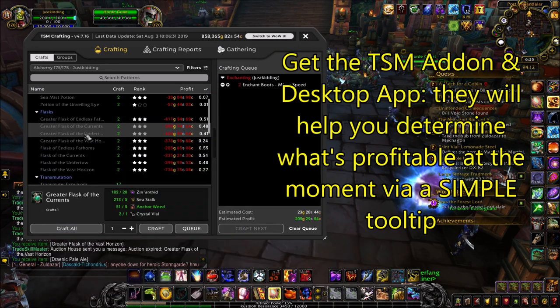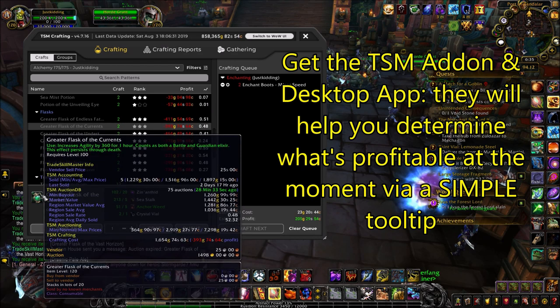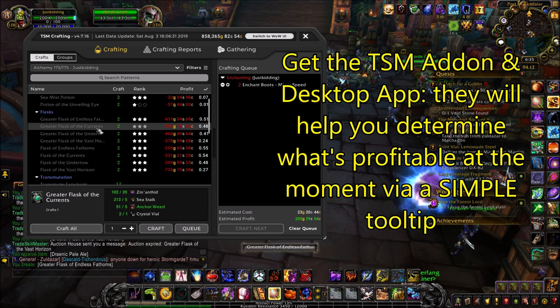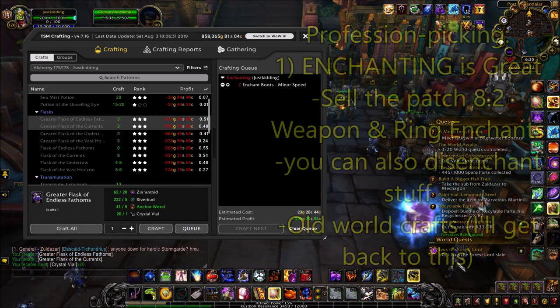Next, to get started with any type of crafting, you'll want to pick up both the TradeSkillMaster addon and desktop app, which you can find on TradeskillMaster.com. This is crucial because they'll help you determine how profitable a craft is at any given time.